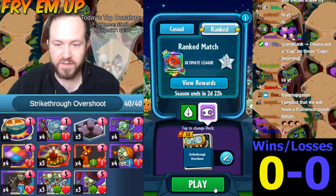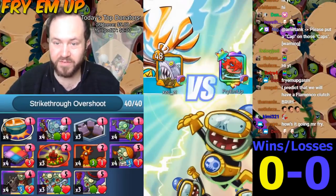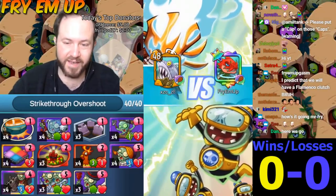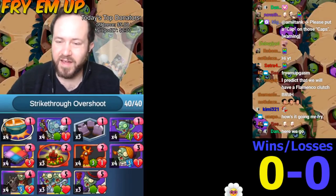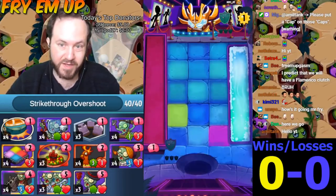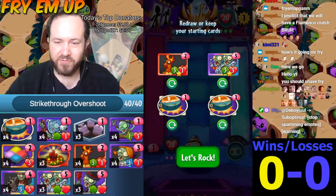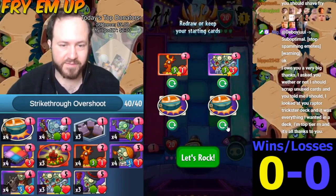I am running three copies of the one-cost environment graveyard. Not only is it a very good way to set up cowboy — if cowboy pops out of it, it has four attack — it is good with a lot of the cards in this deck. Having a one-cost environment is really important since we're going to be spending most of our resources being aggressive, so we're not going to have more than one brain to spend on a graveyard in any given turn.